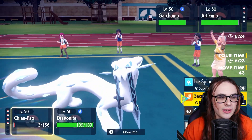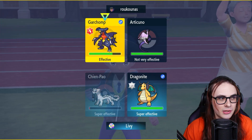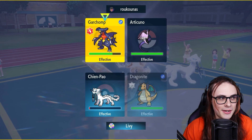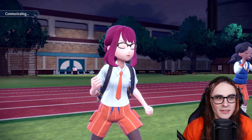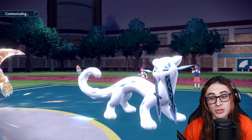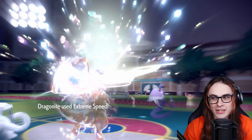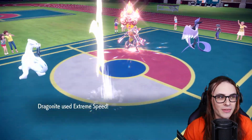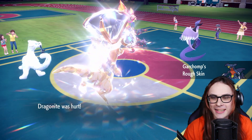We're going to target the Garchomp here, actually, because I'm anticipating a Galarian Articuno Protect this turn. So we're going to just target the Garchomp and kill that one. I feel like there's a good chance they try and bank on me dual targeting the Garchomp spot. No, they're actually going to attack. That's still honestly fine, because Garchomp will just drop anyway. I guess we're just going to win off a Chien-Pao Dragonite lead.